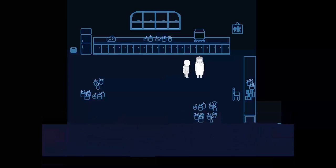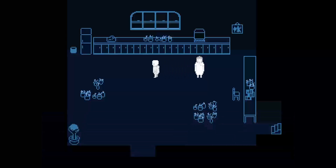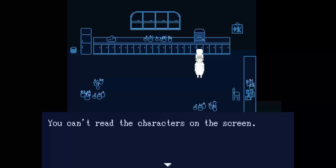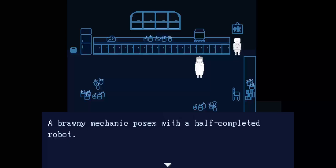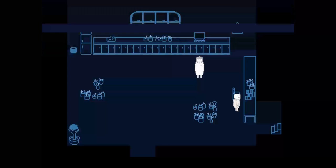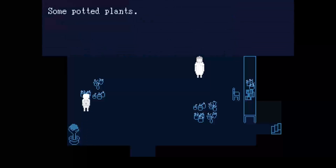Matt still needs to finish your voice box. Our workshop is on the northeast of town. Found a dirt-covered note — you can't read these characters. It's filled with food; you don't need that, though. Some potted plants. You can't read the characters on the screen. A brawny mechanic poses with a half-completed robot. Some potted plants. Some complex algorithms — there are doodles of flowers in the margins. Some potted plants.